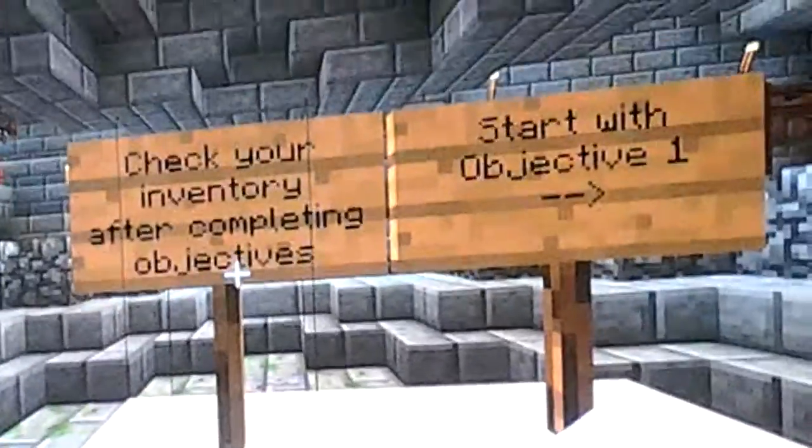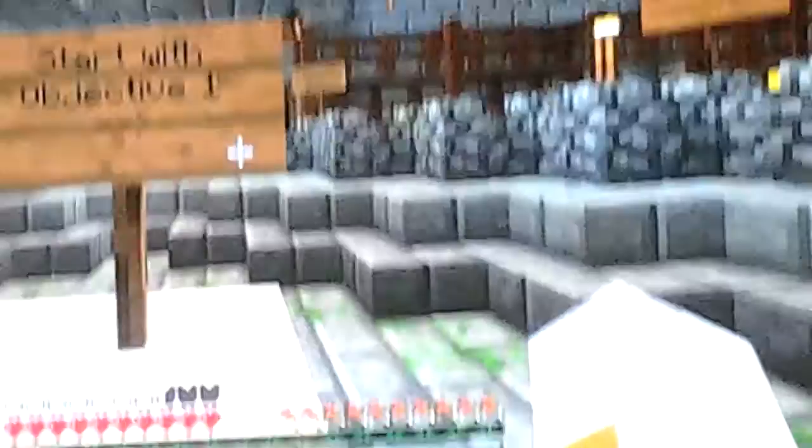Puzzle one: destroy the creeper prison. I think that might be it over there - let's go see. Pack your inventory after completing objectives. Objective one: press Y with an objective one.